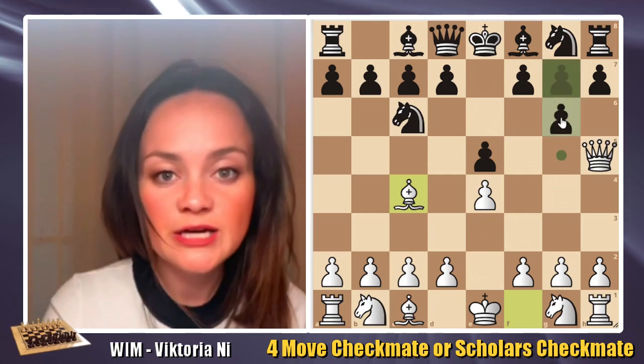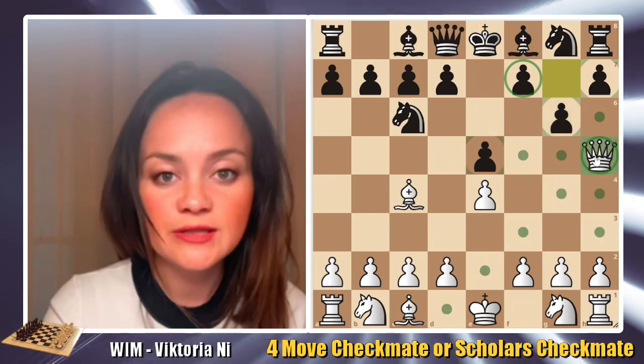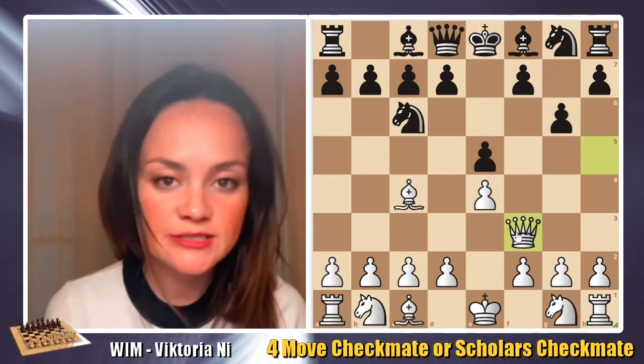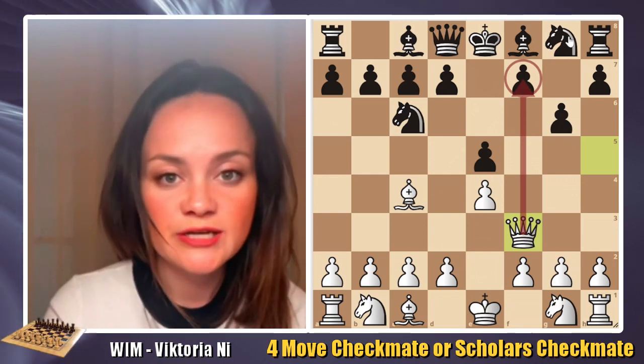Going back, the best defense for black is to simply move g6, dragging the queen away from f7. After the queen moves, let's say to f3, still hoping to get all the way to f7, black can continue with knight f6.